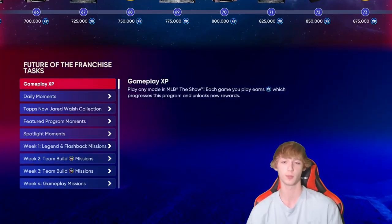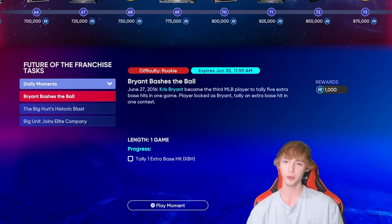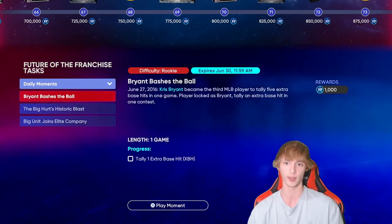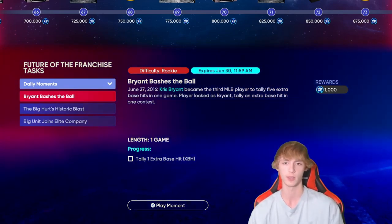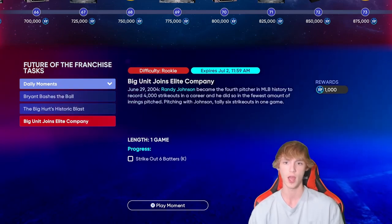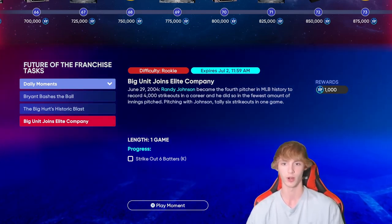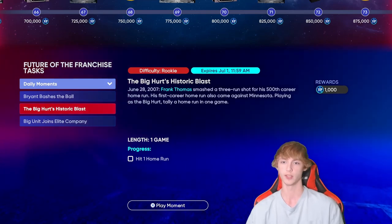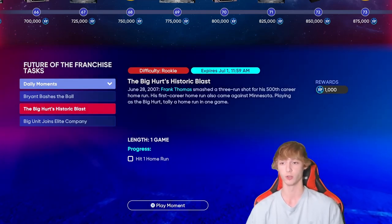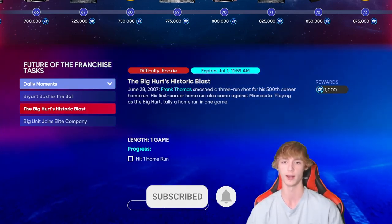Let's talk about some of the self-explanatory stuff here. Obviously we have gameplay XP, but people kind of sleep on these daily moments. It's 1,000 XP for playing some simple stuff like getting an extra base hit on rookie difficulty — super easy to do. I wouldn't necessarily recommend the Randy Johnson strikeout six batters one as it takes a little bit, but hitting one home run with Frank Thomas is not that bad. It's 1,000 XP and really easy to get.